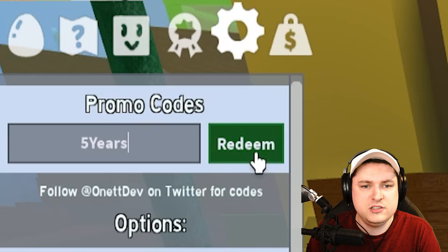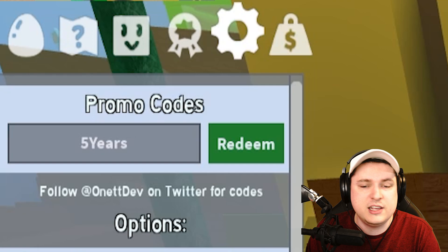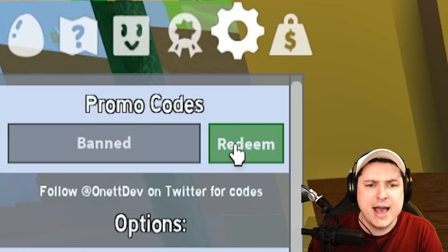Then we have code 5YEARS — and there we go, we'll get 5YEARS. We're going to get a Hyundai event, Super Smoothie, Wealth Clock, five tickets, five Microbears, five Neon Bears, five Smooth Thighs, and five Marshmallow Bees. Always nice. So you can see some of these codes are going to give you guys so much stuff.